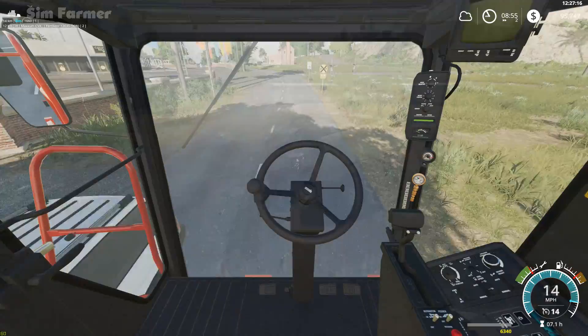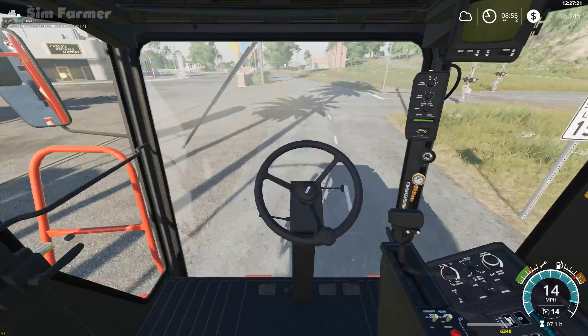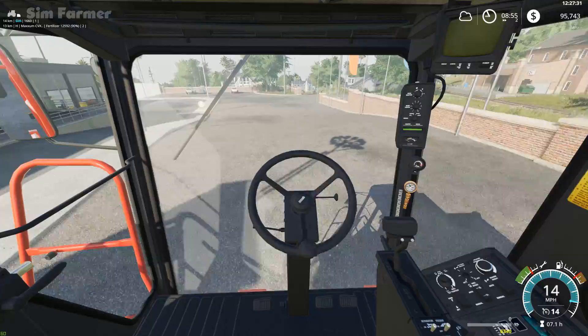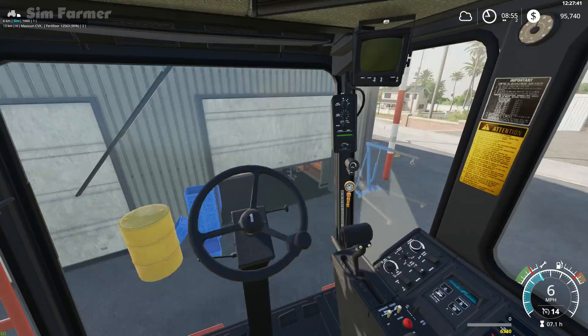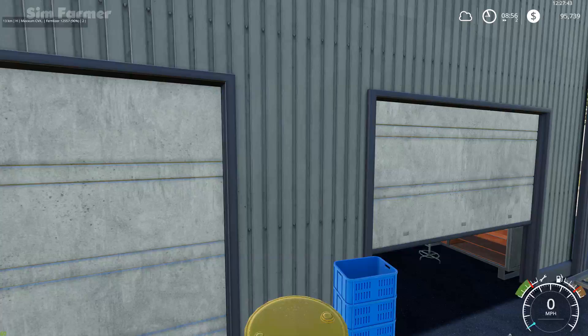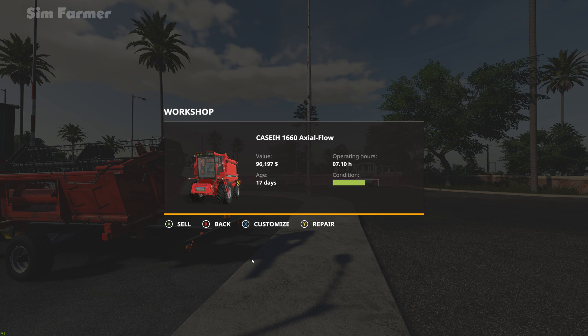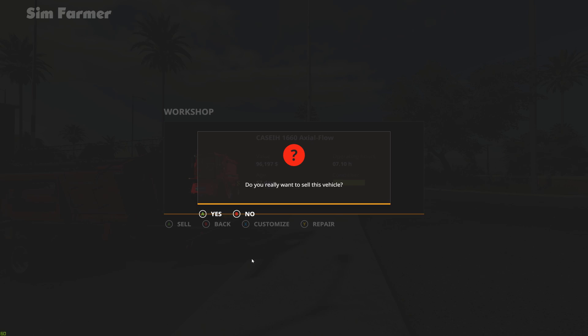We're just coming up to the store to see how much Carlo gives us for our Case combine. I've just realized I've got that bale lift we leased in the previous episode — I forgot to return it, so there's been an overnight fee charged. Let's get this pulled in and see — we can get $96,197 for it. We'll just sell it as is without spending $300 on repairs, so $96,000 for that.